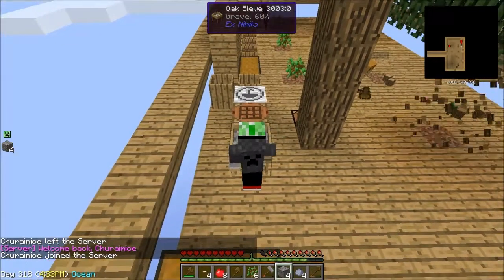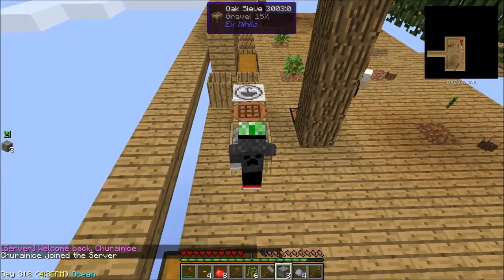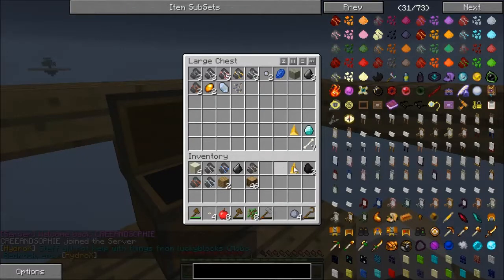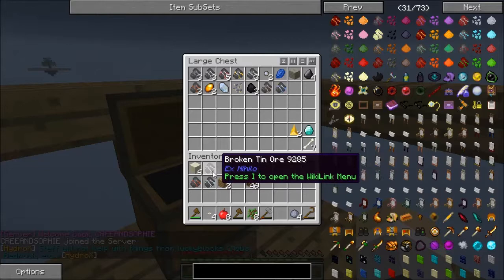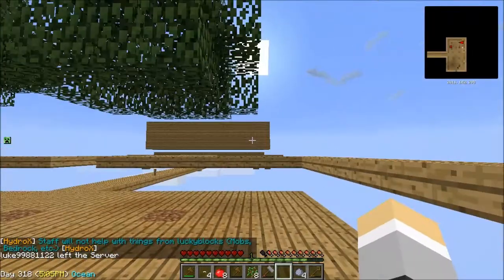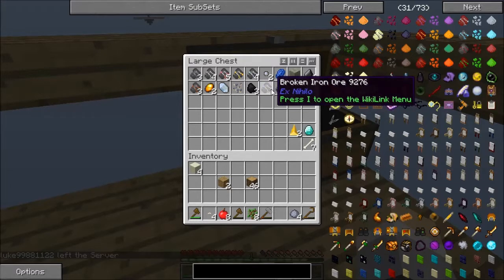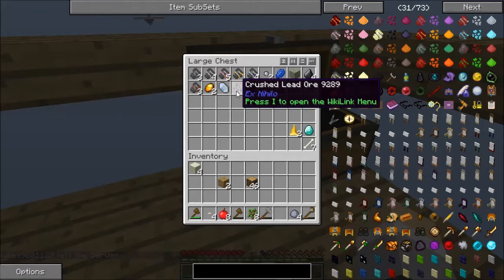I killed that creeper. Do you have bone meal? I've got bones — I don't want to make them into bone meal. Oh crap, we need a bucket of water — whoa, server lag there. We actually need another bucket of water, man. We need two barrels out.